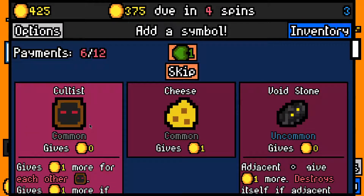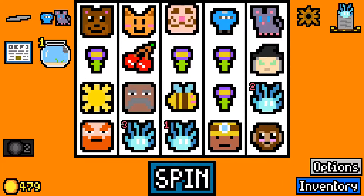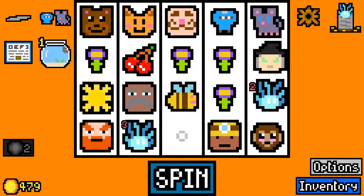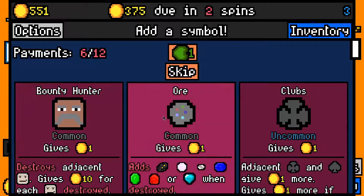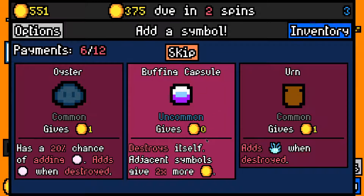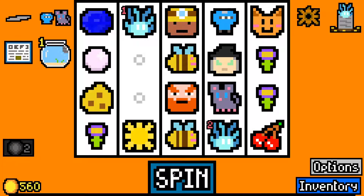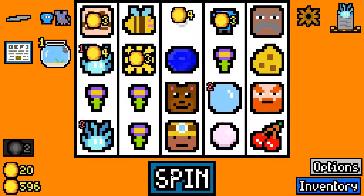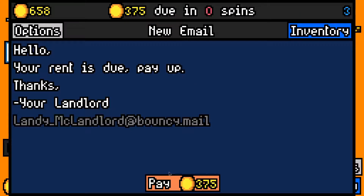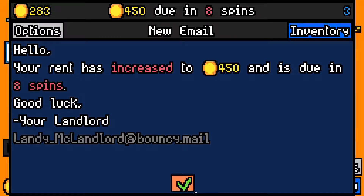A cultist is worth one but it's not great so I'll take a cheese. The dwarf finally hits the beer. Another bee is decent for all the flowers we have. I don't want another bounty hunter, I don't want any of these — let's take another urn. Okay, I guess we'll take a bubble.